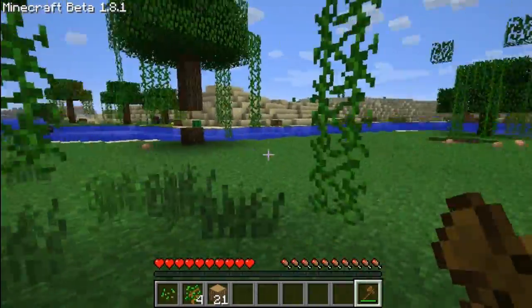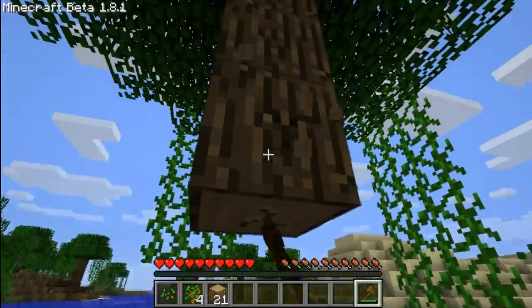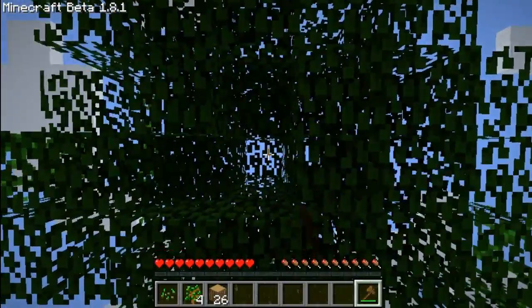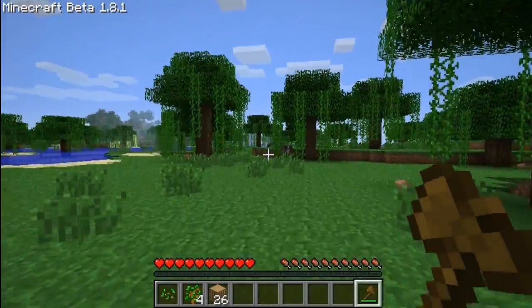So at the start of your let's play, if you want loads of wood, just do it and the full tree will fall. It's really helpful in situations where you can't reach the top of the tree, so you're not climbing up trees to cut them down.